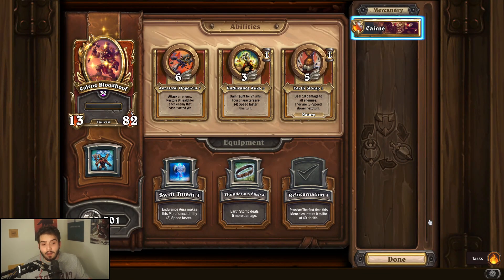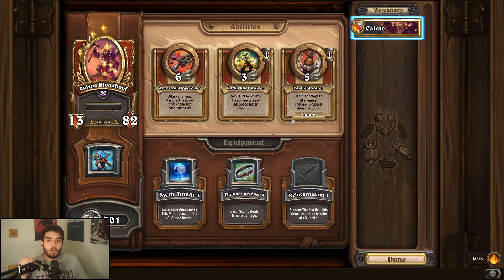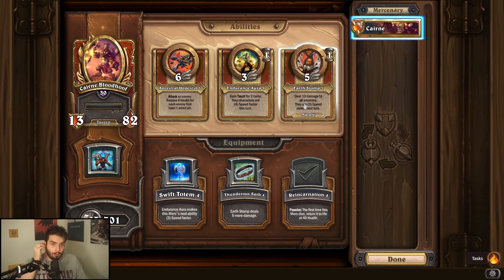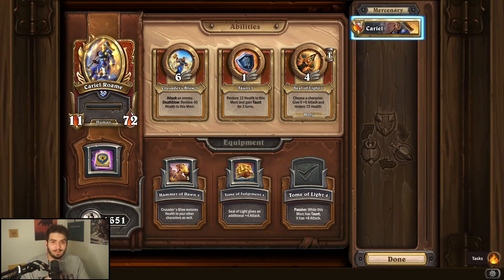Karen is a five out of five currently, but there is an interaction they are fixing — Reincarnation. At the moment, if Reincarnation is procced, Karen can still cast an ability. After the fix, if you do proc Reincarnation, Karen will no longer be able to Earth Stomp afterward, which is a very big deal. So Karen will drop from five to probably around four or 3.5, but she's still very strong. For leveling, I'd highly recommend Earth Stomp and Endurance Aura — both are great. Karen is definitely a bench mercenary. For equipment, Reincarnation is clearly the best — too much stats, best by far.